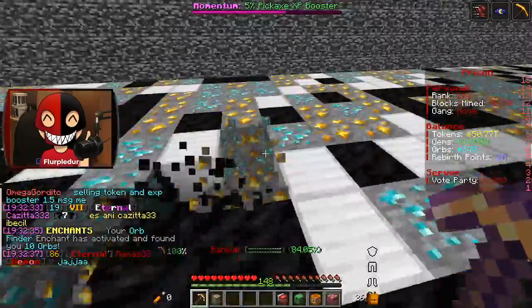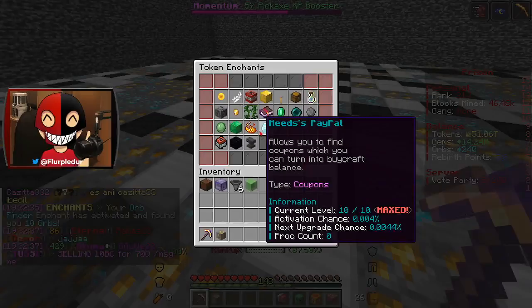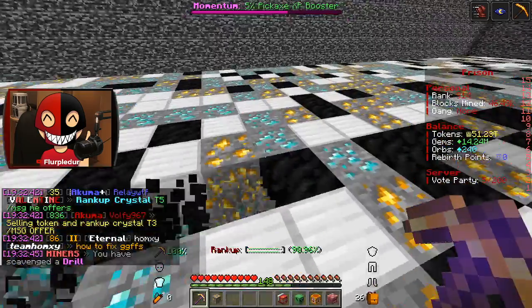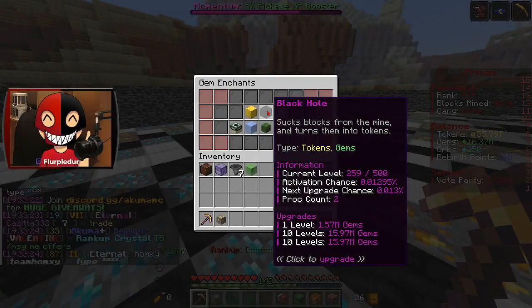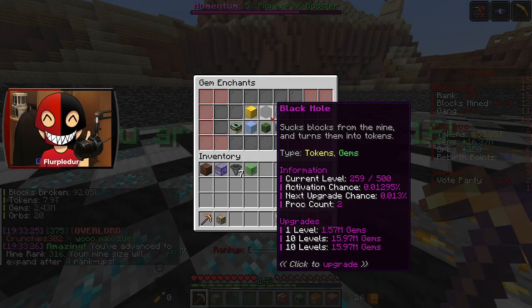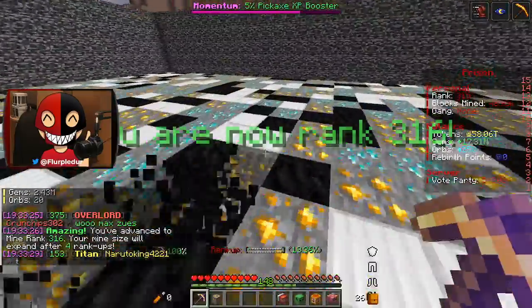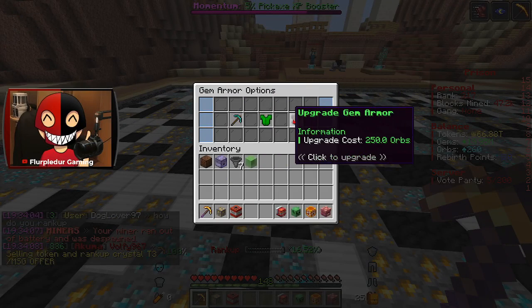Less than two more pickaxe levels and I actually unlock a brand new enchant, which is Zeus — a very good enchant. I also unlock Whisperer. Black Hole activated! Finally showing up to the party? You activated twice! Let's go! I love that! I think gems are the main thing I struggle with, so let's get some gem armor going.